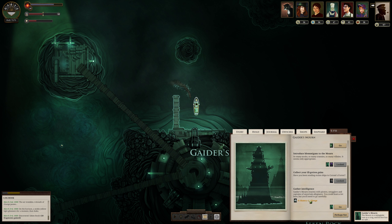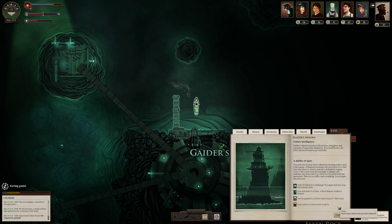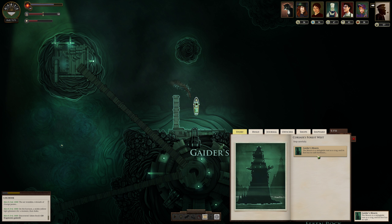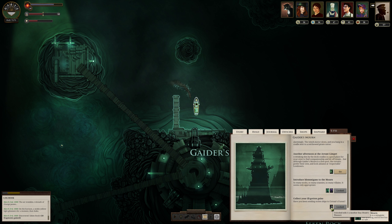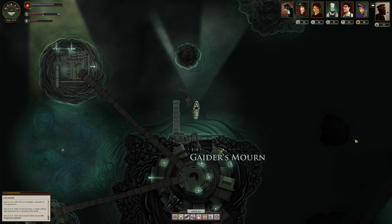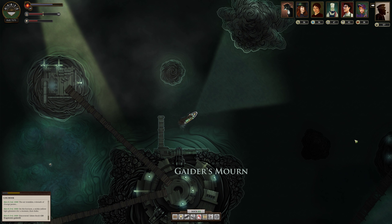We can gather some intelligence — we have a 56% chance of getting it. We did not get it. We got a port report, we lost a crew member. We have 5 out of 7 crew — we can get more later. At least we got a port report.